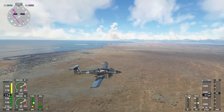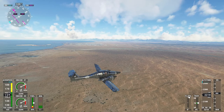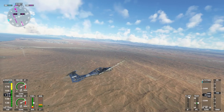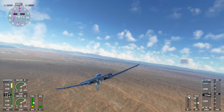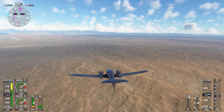It looks to me like there are quite a few mountains up ahead here. Yes, we can see them. There they are. We're basically at the purple line, so let's turn this way now. Degrees... Beautiful. Marvelous. Lovely.